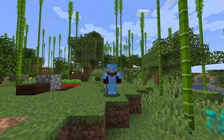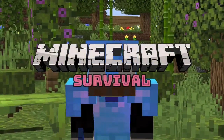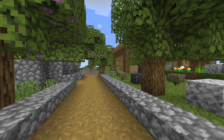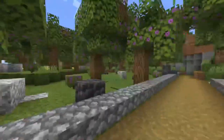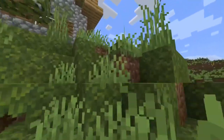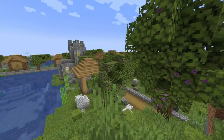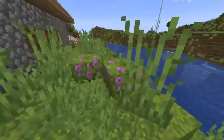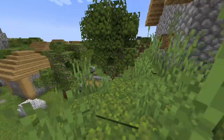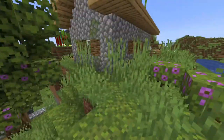Hello everybody, it's Beard Boy OG here, welcome back to another episode of the Minecraft survival let's play. In today's episode we are going to be working on the horse stable. If you remember in the last episode I was talking about wanting to rebuild this — that's why I excluded it from the rest of our village. Since we have a lot of saddles, I want to completely rebuild it and make it look nicer, and I have a little pathway idea I want to do.